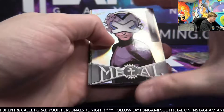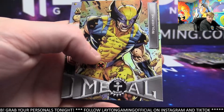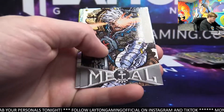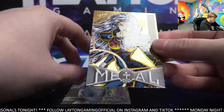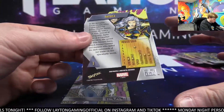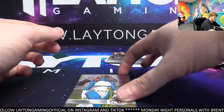Last two packs, Clyde. Thanks again for getting up in this break tonight. It's been a really fun box and a cool product. Wolverine base. Karma. And ooh, look at the Aurora Gold. Holy cow, that's nice looking. Nice Aurora Gold. There you go. And Mystique.